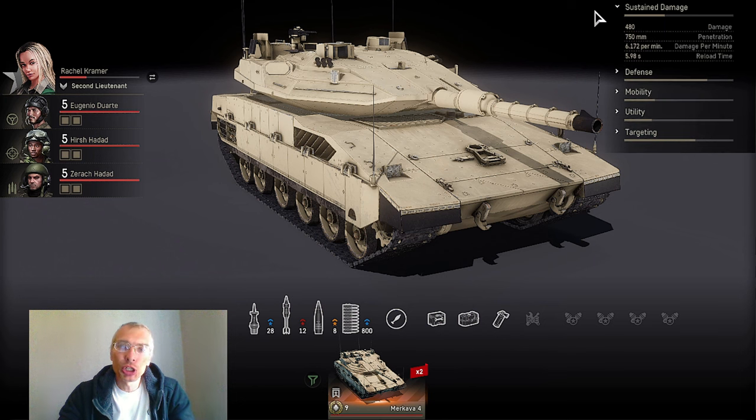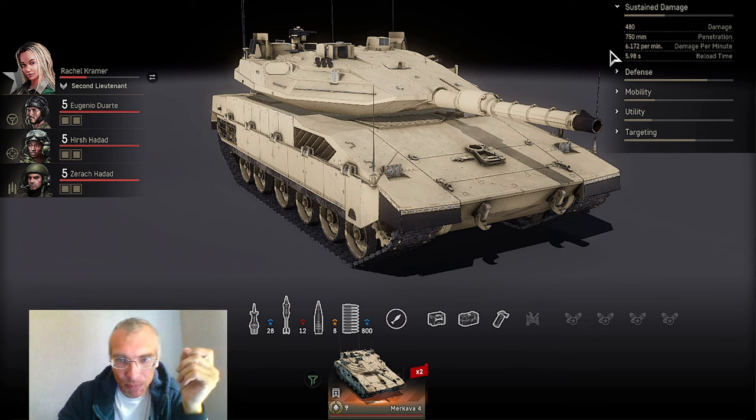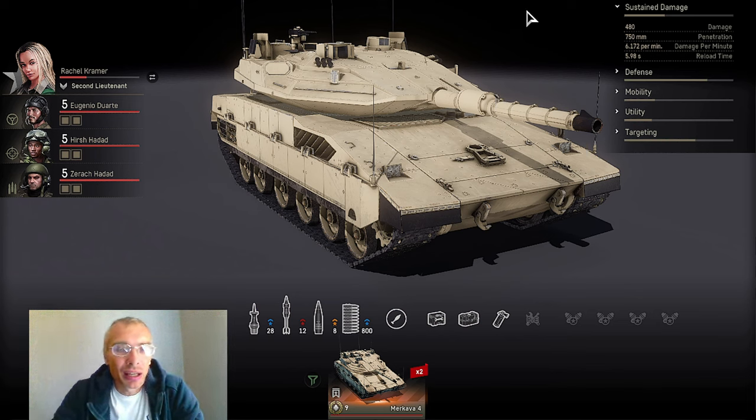Let's start with sustained damage. 490 damage — the lowest among all tier 9 progression main battle tanks. 750mm penetration, which is average for the tier. 6172 DPM. With a fully trained crew it is great, and even comparing stock stats, Makava IV would stand out by its DPM capabilities.